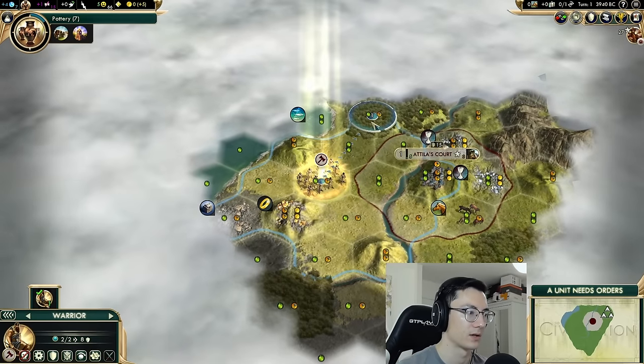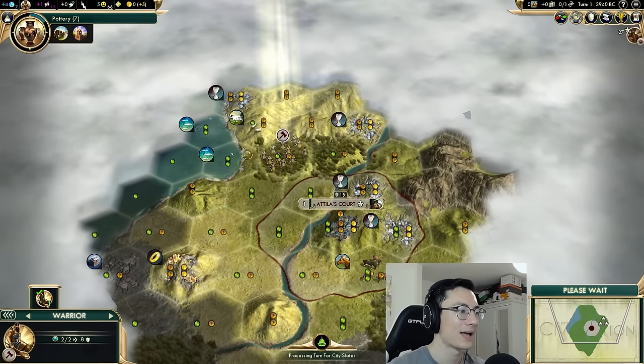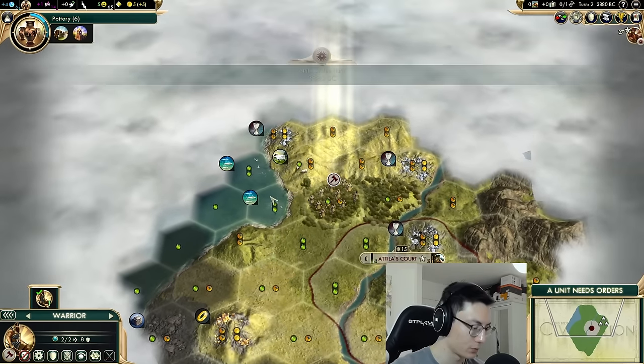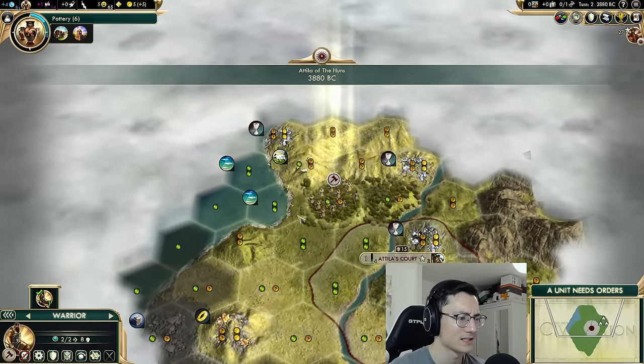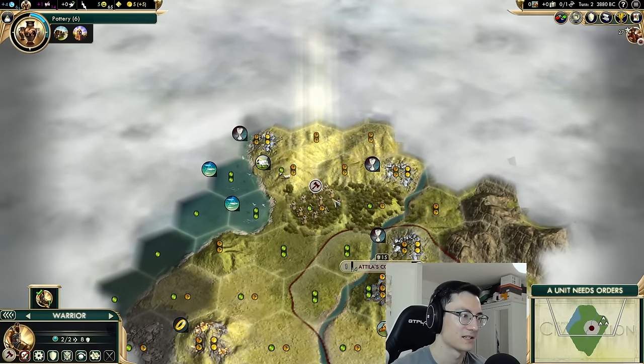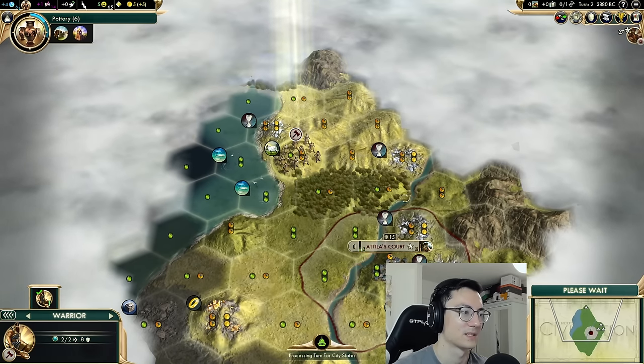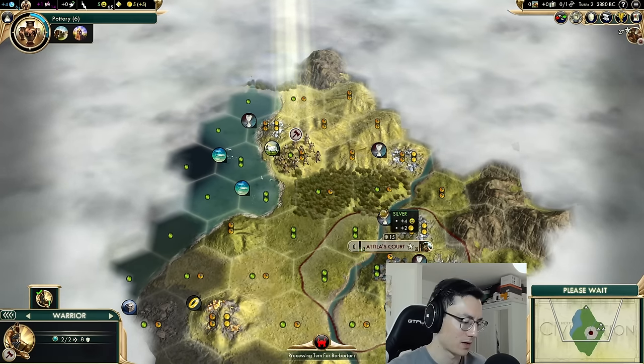Our standard build order is scout, scout, worker — that's our standard for pretty much every victory type. We'll do scouting with our warrior. We've moved towards a sheep. That coastal position would have been really nice, but we don't get to start next to our horses and we'd move away from our luxury resources — it would have been nice but we've given it up.